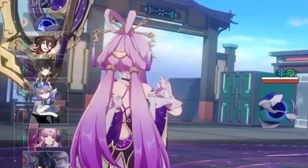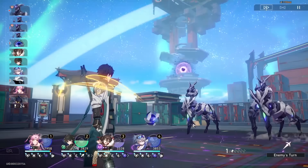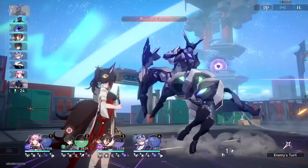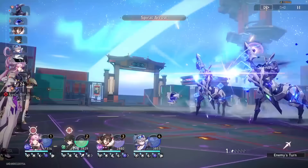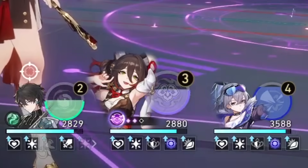Right now my Fushen is speedy. The first thing I can see already is that she'll do her ult a lot faster — well, that's obvious. But that also means you're gonna get more skill points to work around, especially if you're a team that's so fast. Dan Heng, Tingyun, and Serval — every one of them are above 145 speed here.